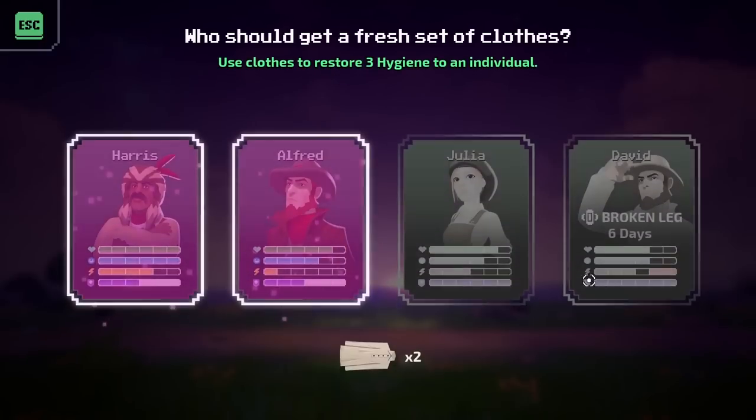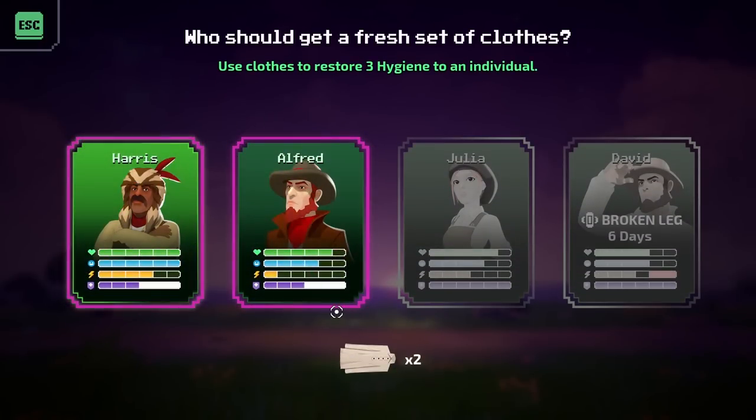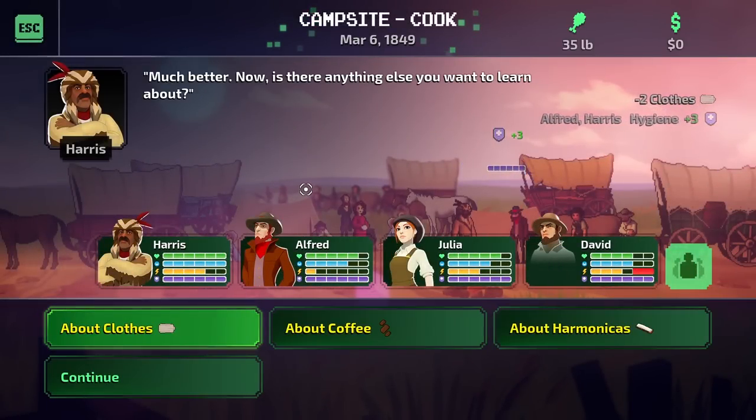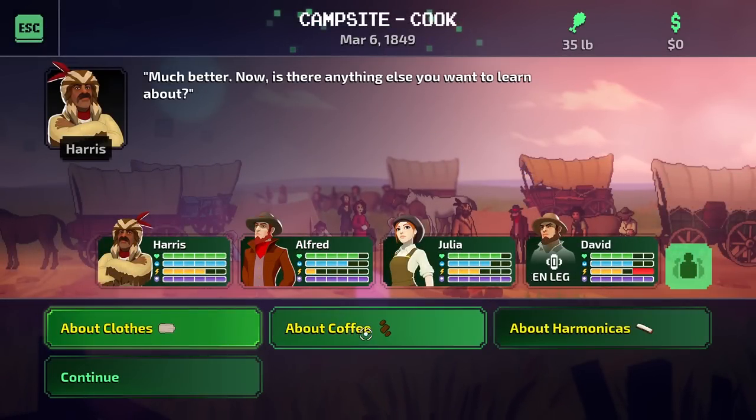Time to equip new clothing. Let's go ahead and put it on. Looks like Alfred and Harris definitely need some new clothes for sure. Now let's talk about coffee — the nectar of the gods. Oh, there's nothing better than coffee.